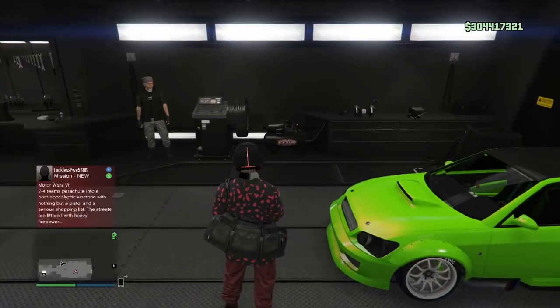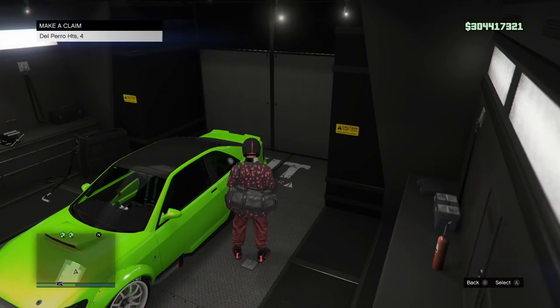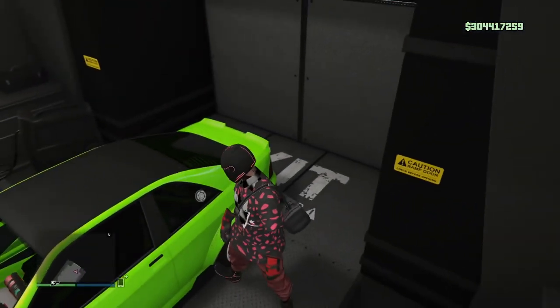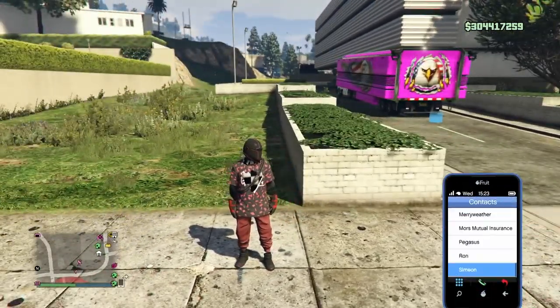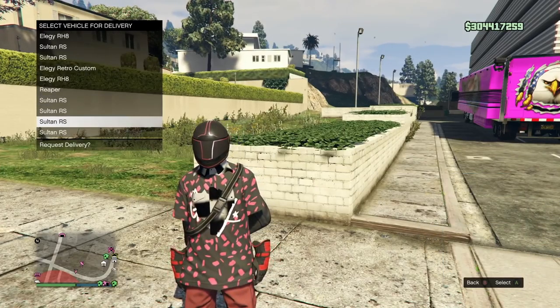So, rinse and repeat — drive the Oppressor back in there. I'm going to call Moors Mutual and go through all of these Faggios that I had, and I'm going to show you the end result. Let's call my mechanic and I'll show you my garage at Del Perro Apartment 4. There you go — they're mostly all Sultans now. All the Faggios that were in there are now Sultan RSs.